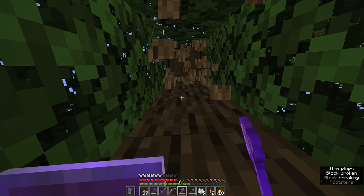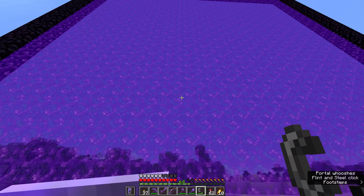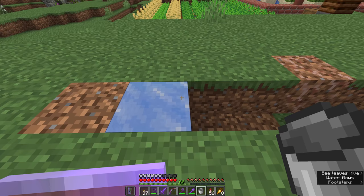How big or small can nether portals get? A 4x5 frame with a 2x3 interior is the smallest, and a 23x23 frame with a 21x21 interior is the largest. Can I use frost walker boots on flowing water? Nope — frost walker has no effect on flowing water, except when it freezes the source block, which can cause the water to stop flowing.